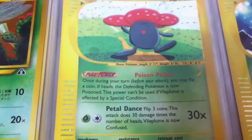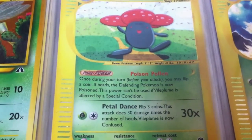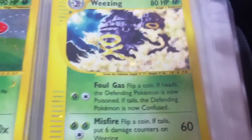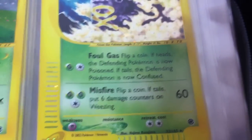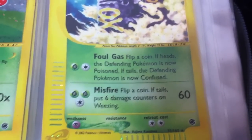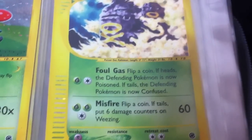An e-reader Vileplume — doesn't have trainer lock, just the ability to poison. And an e-reader Wheezing with a really great picture. Its attack Misfire: flip a coin, if tails put six damage counters on Wheezing. That's terrible, and it takes three energy — so bad.